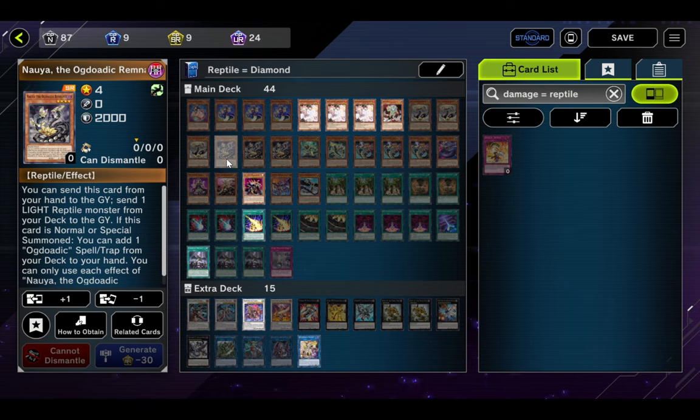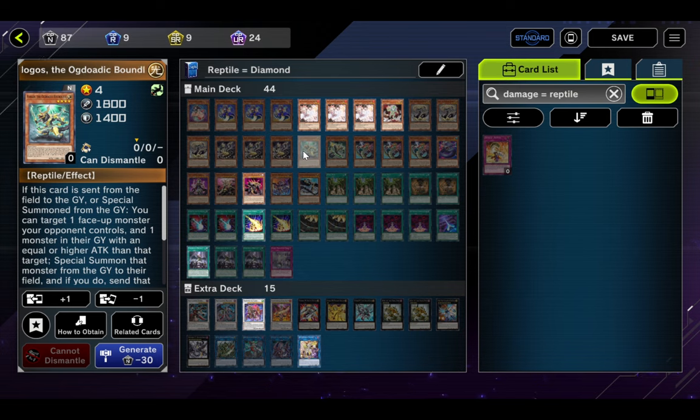Nauya the Ogdoadic Remnant: you can send it from your hand to the graveyard to pitch a LIGHT Reptile from your deck to the grave — the opposite of Nunu — and if it's normal or special summoned, you get to add an Ogdoadic spell/trap from your deck to your hand. The best one is Ogdoadic Water Lily, but we'll get into that later. Nunu is great, it's another Level 4. One Phlogis the Ogdoadic Boundless: if it's sent from the field or grave or special summoned from the grave, you can target a monster your opponent controls and one in their graveyard with equal or higher attack, special summon the grave monster and send the other.